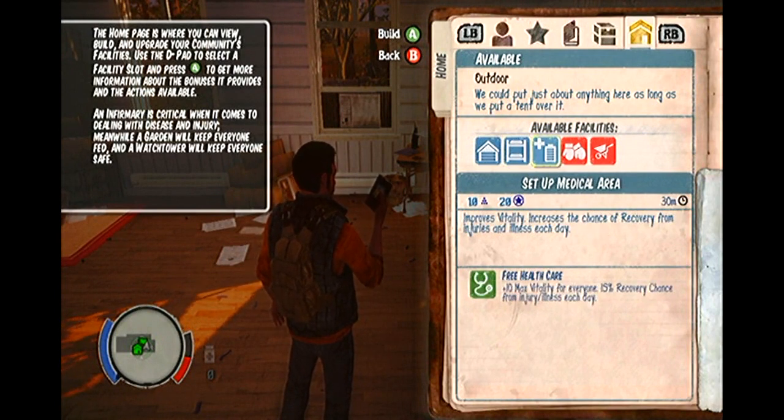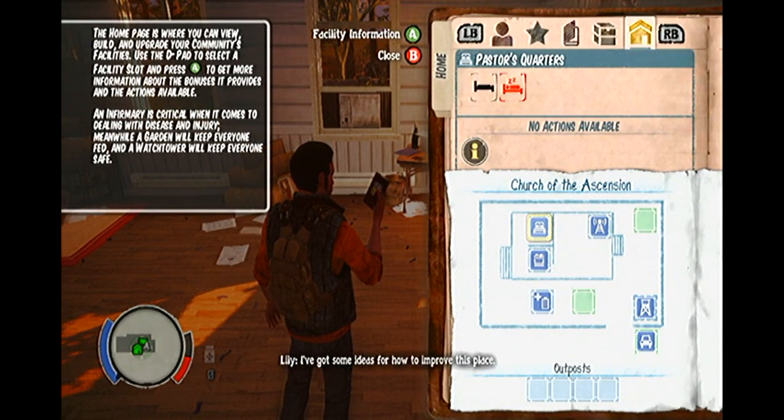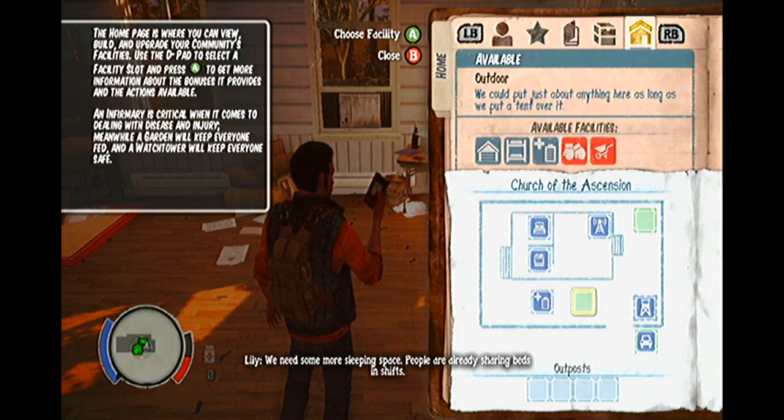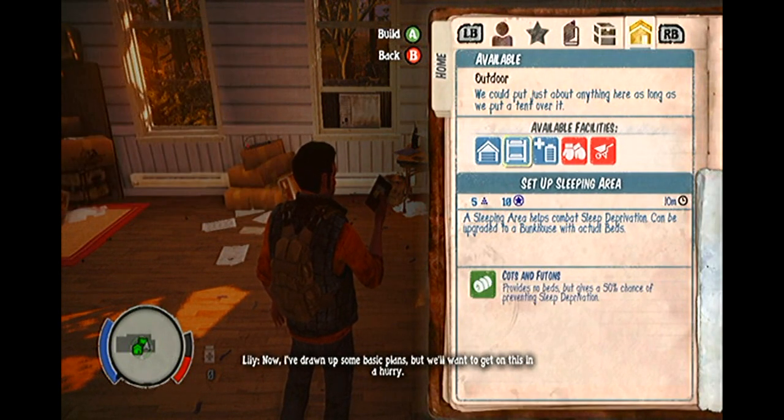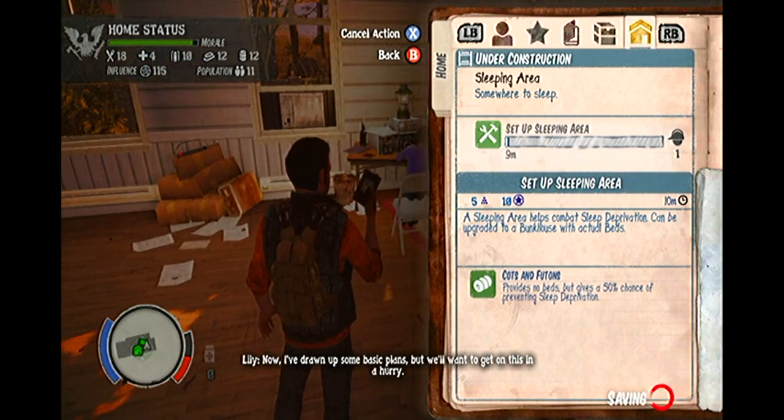So we choose to build a new sleeping quarters, which takes 10 minutes to build. These new quarters will cater for the new survivors we found at the beginning of the game, and leave us with another patch of land to build on. It is obviously up to you guys, when you play your game, exactly what you choose to build there.